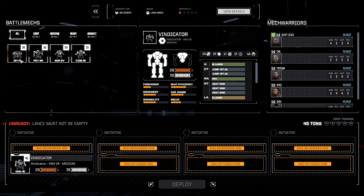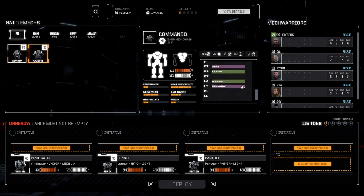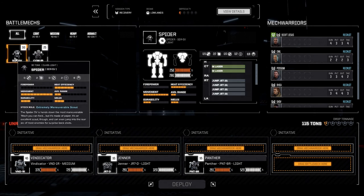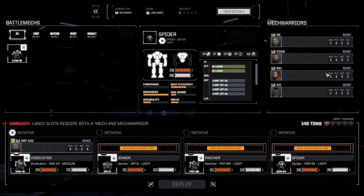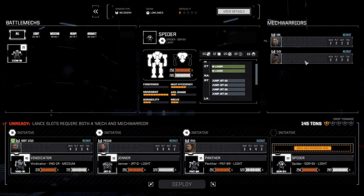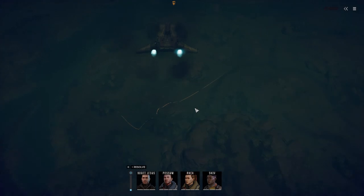All right, so we're going to run with a Vindicator. The Jenner has SRM4 and four medium lasers. We've got the Panther, and we'll put the Spider in - he's got good mobility. This other guy has better weaponry though, and this one's a little more durable. Let's go with mobility. I'll take the Vindicator. We've got two pilots with three attack - let's get Ria in the Panther, Possum in the Jenner. Let's put Shiv in and deploy, get this thing done.